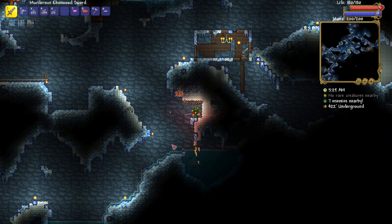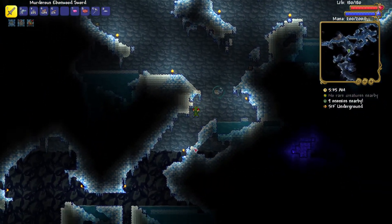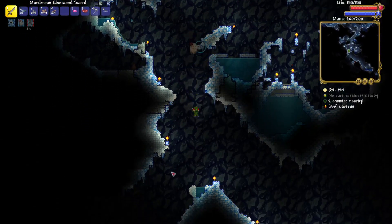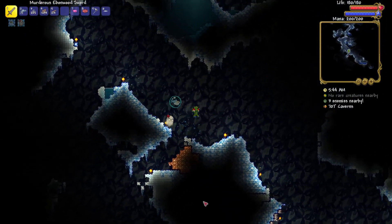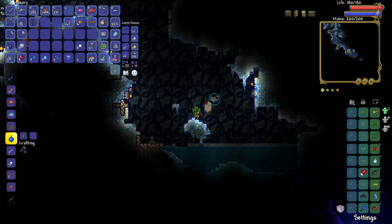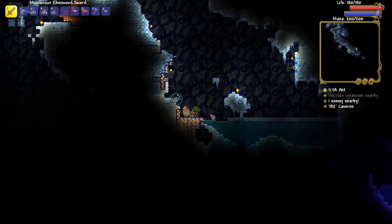Because once I can get a tier two Abigail — do I have to go deeper to get them? I thought the flinks could spawn in the underground, maybe they need caverns. Okay, no, it is cavern. I keep forgetting that the underground biomes are actually in the cavern layer.